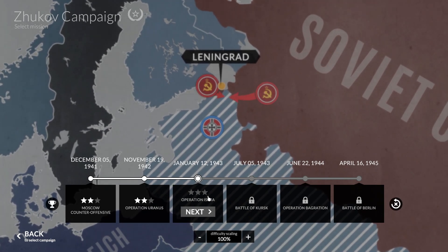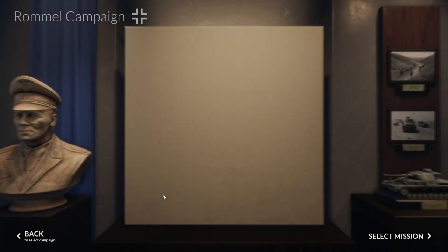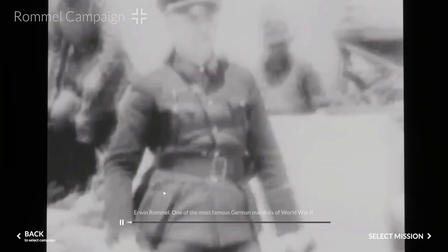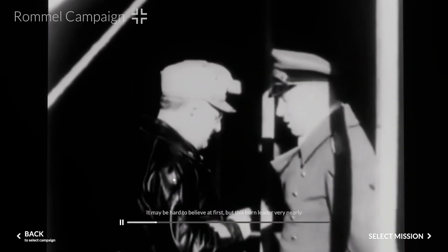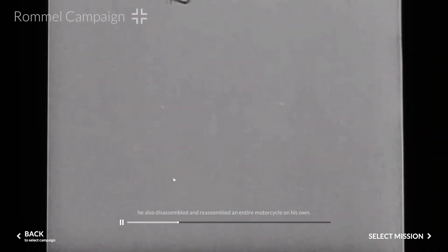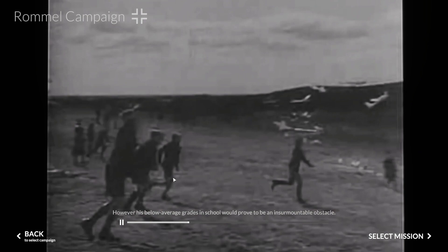That'll be the third mission in the Soviet campaign — there are six missions in the Soviet campaign. Are there six in every campaign? Each campaign does have six battles in it. There is a Rommel campaign, a Patton campaign, and a Georgi Zhukov campaign — they really focus around battles of individual generals rather than just nations. The Rommel campaign starts in France and goes to North Africa. The Zhukov campaign starts right before Moscow and then goes to Berlin. I'm not quite sure where the Patton one starts — I'm assuming North Africa through to the conclusion of the war in the West.